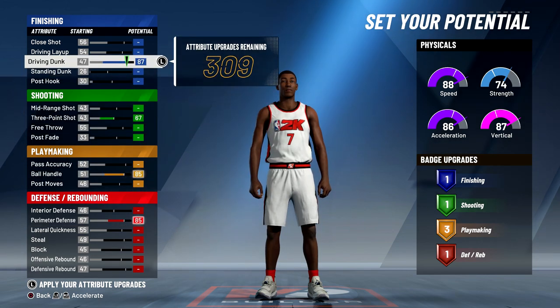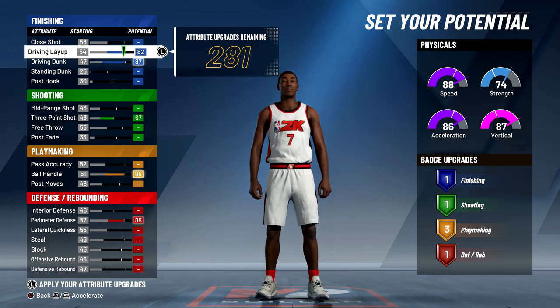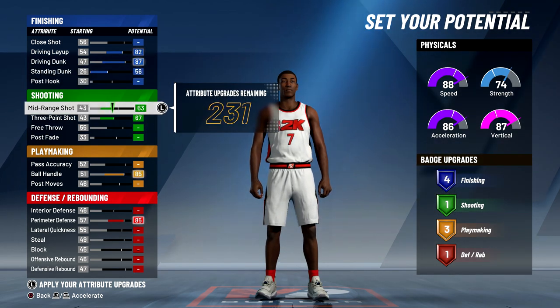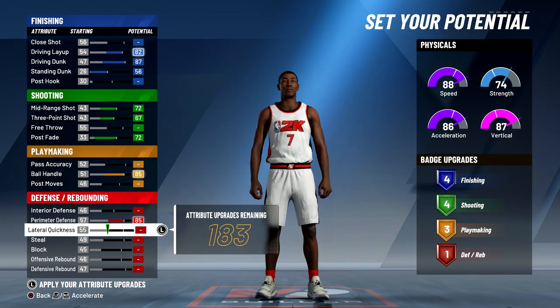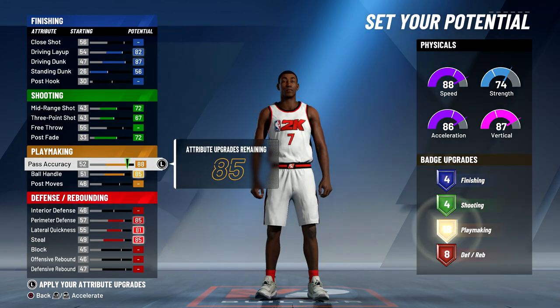If you can time your jump shot you'll be able to shoot with a 69 three-pointer, and it has an 87 driving dunk. You want to max out the driving layup, and the standing dunk is up to you — I'm going to max it out just for the badges. I'm also going to max out the mid-range and the post fade, as well as the lateral quickness, the steal, and the pass accuracy.